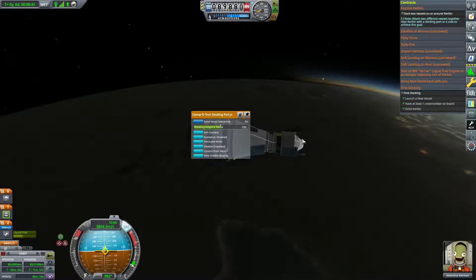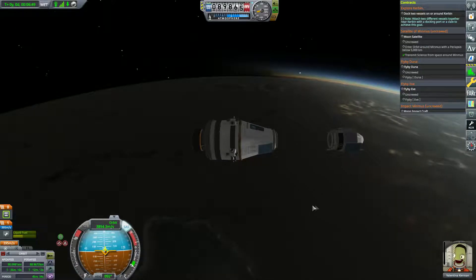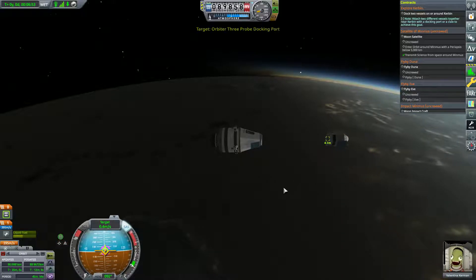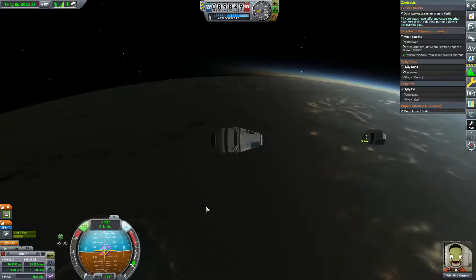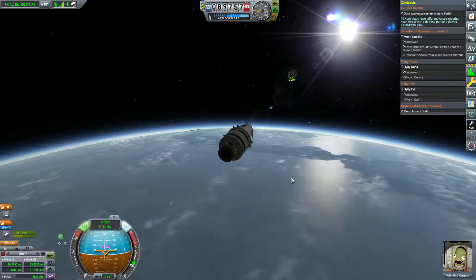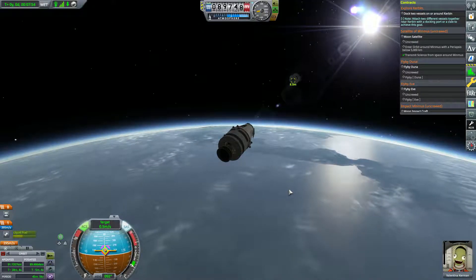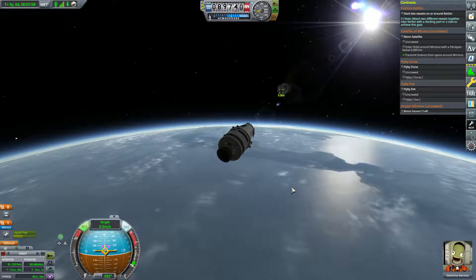We're going to decouple that, and we've got to make sure we get that back because our way home — the parachute — is attached to the other part. Come on Val, make sure you get back attached to this thing so we can bring you back home safe, otherwise we're going to have to have you bail out of the capsule after re-entry. Now I've got the stock docking contract and the milestone contract up there.